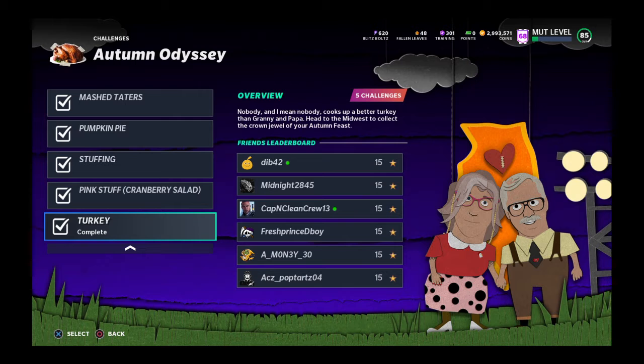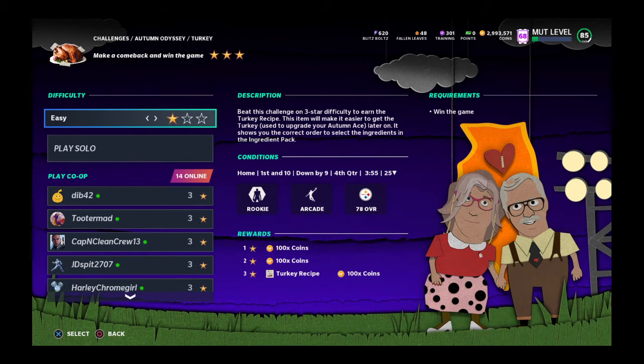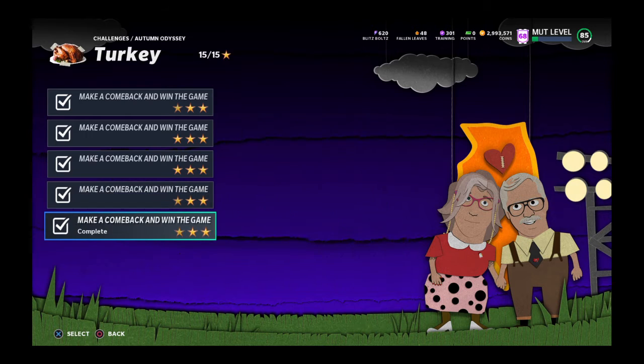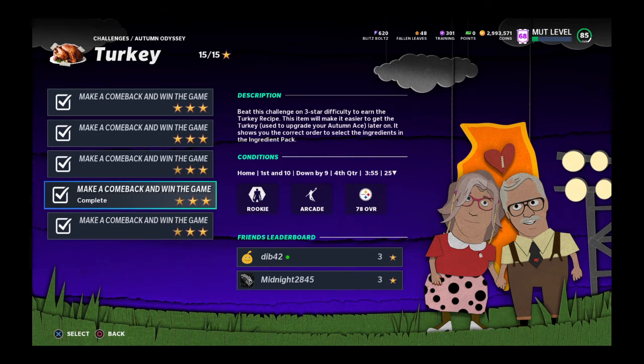What's good gamers. I've noticed a lot of people are struggling with the turkey one, so I want you guys to know: for this round right here, you have to do it in three stars for the turkey recipe. If you do not, you cannot get the turkey recipe. For this one, you get the turkey ingredients on one star, so you can still get the ingredients — but you need to do this one on three stars.